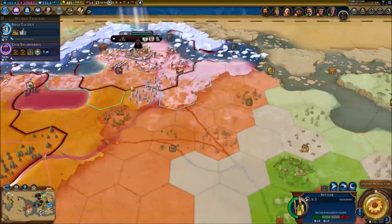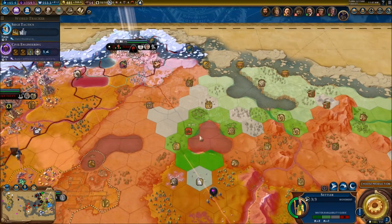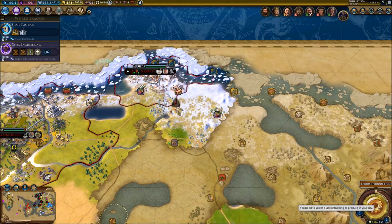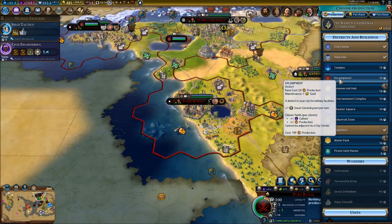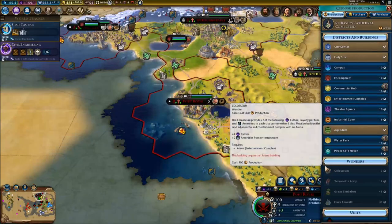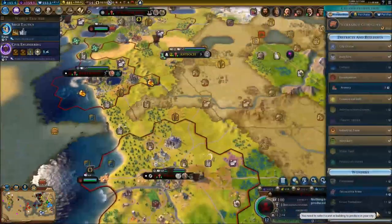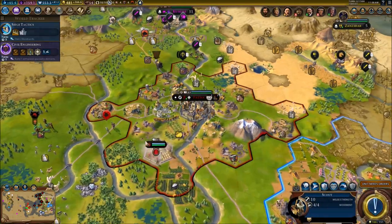I do have a settler that I quickly purchased. I want a settler over there. We are also going to need new production for this city as well - Port Royale. We're going to go for the Pirate safe haven, put it in there. We also need some new production over here - an armory for sure.